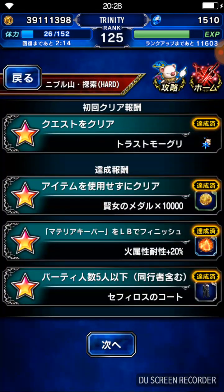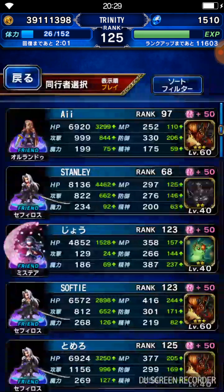So this match is pretty freaky. The missions are: no item use, 10,000 currency, use limit break, fire resistance plus 20%, 5 men and below. You get a stack-free of clothes, which grants you 15 attack, 35 defense, 35 spirits. So it's really good — you've got to get it, guys. Amazing stuff.